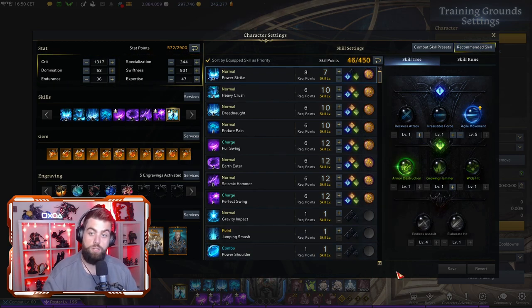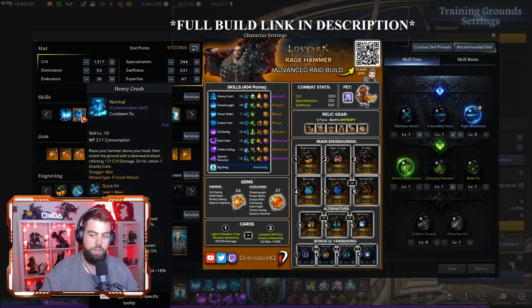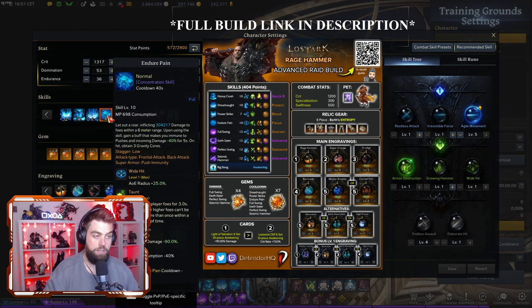Next let's go into the abilities. I would suggest always starting with Heavy Crush — this is your bread and butter, your filler, your generator with a low cooldown. This is what you're going to be using at the start of every rotation to build gravity cores before you do your spenders. Then we want to use Endure Pain. Endure Pain is a must for every build — it is your get-out-of-jail-free card. It gives you super armor, it gives you shield if you want it to, it can give you taunt, it reduces damage, and it also fully generates 3 gravity cores for you to spend.